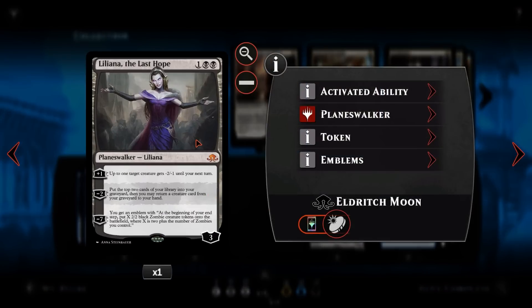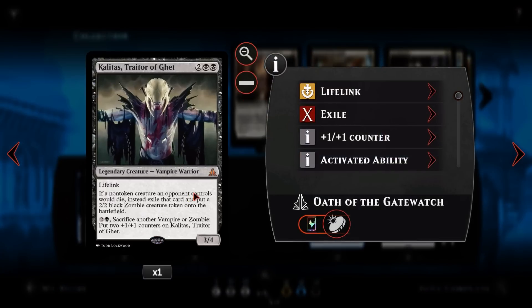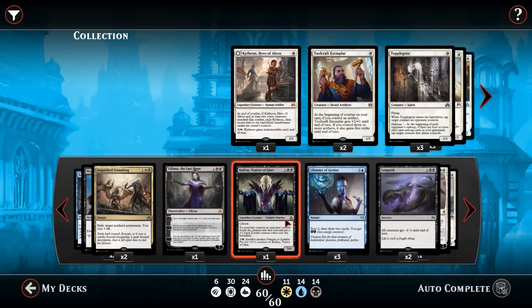Speaking of Planeswalkers, we then have Liliana, the Last Hope. For one and two black, she's a three loyalty planeswalker. Her plus one gives up to one target creature minus two, minus one until end of turn — killing small creatures like tokens and protecting herself. A minus two mills two cards from the top of your library, then returns a creature from your graveyard to hand. We can grab back Kalatas, Avacyn as a board wipe, Linvala to gain life, or Gearhulks for shenanigans — it's really useful for recursion throughout the game.